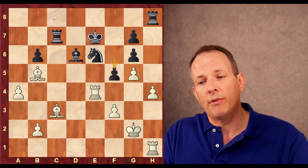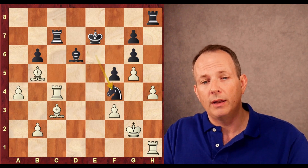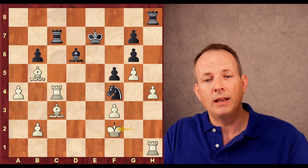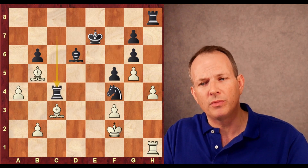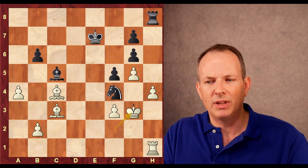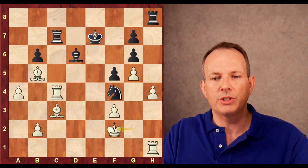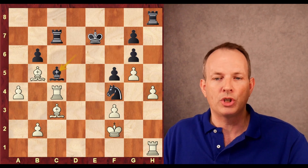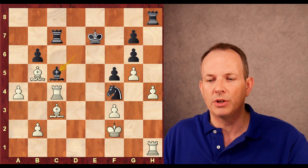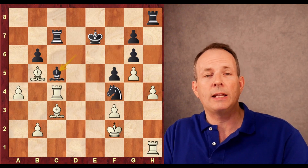Carlsen plays rook to e4 with the idea of playing rook h to e1, doubling up and winning the knight at e6. Hans Niemann plays f5, hitting the rook. Now the rook goes to c4, trading itself off. Knight to f4 check, king to f2. Hans Niemann probably should have taken on c4 here, where he can keep fighting a little bit. But instead he plays bishop to c5 with check. And in this position, Carlsen plays a really beautiful move.